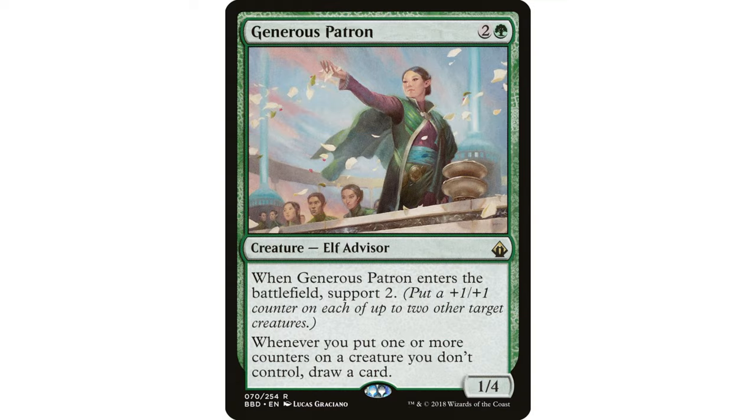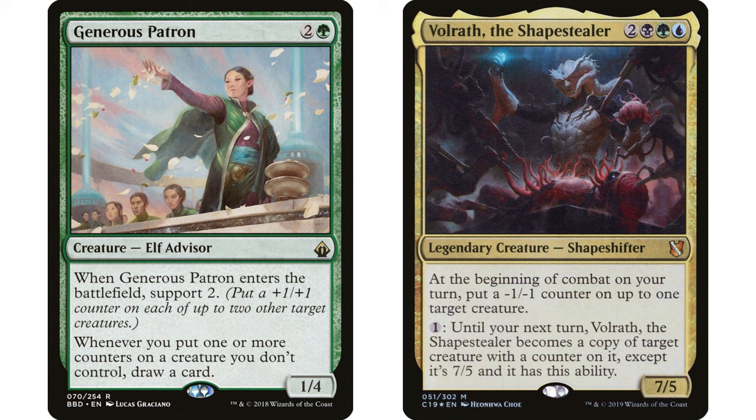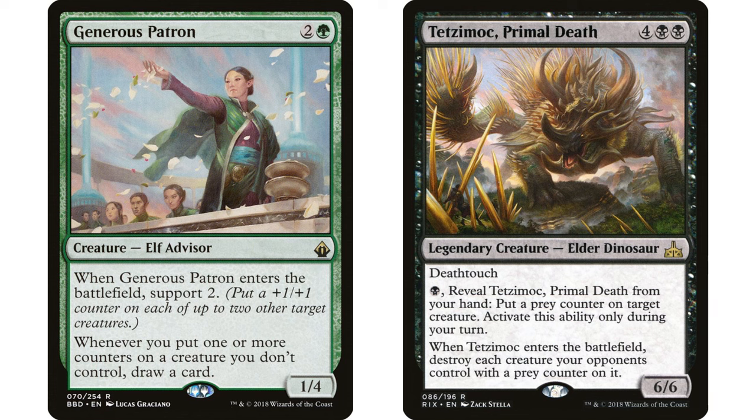Generous Patron is a neat Commander card — two and a green, Elf Advisor, 1/4. When it enters the battlefield, support two. Whenever you put one or more counters on a creature you don't control, you draw a card. A combo I used to have in my Volrath deck is with Tetzimoc, Primal Death. Tetzimoc says pay a black and reveal it from your hand to put a prey counter on a target creature, activate only during your turn.